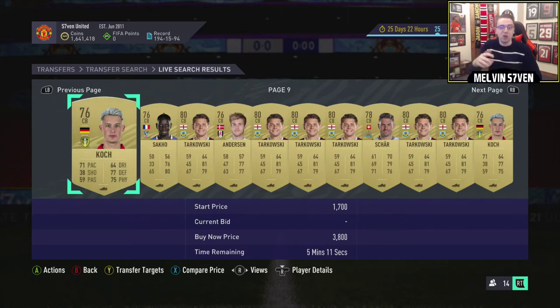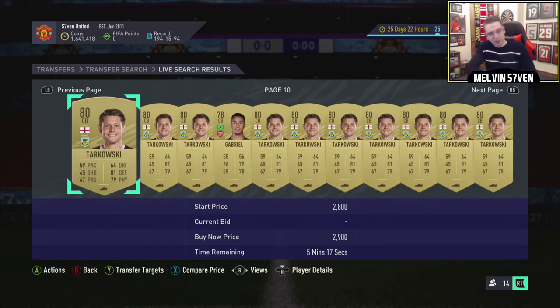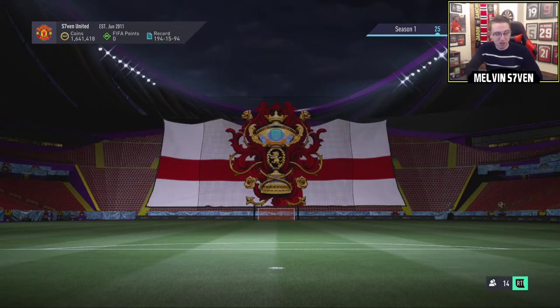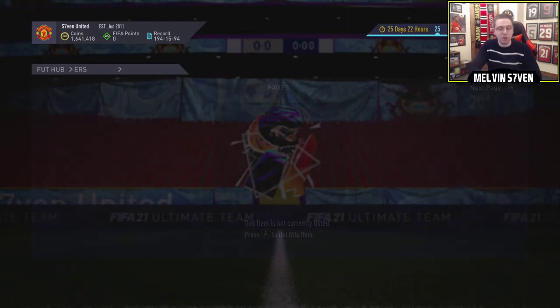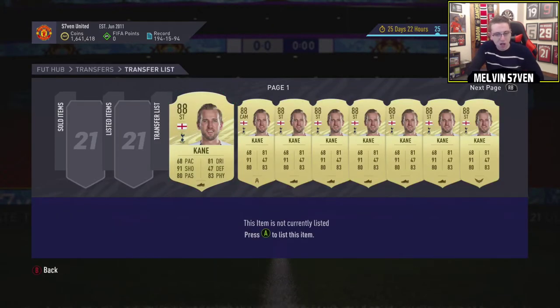What I would recommend you do is go through your club and sell everything that's tradable that's a 75 or a 77. Just list it up for a couple of K. I'm going to actually do that right now. I'm going to look particularly at the top five leagues - you can see my investments, a few Harry Kane's there.